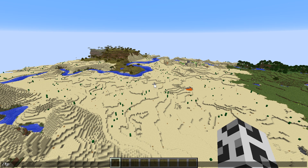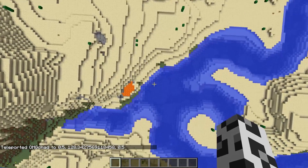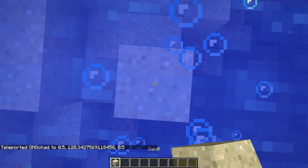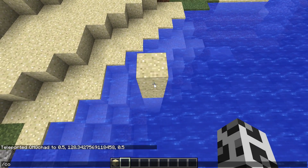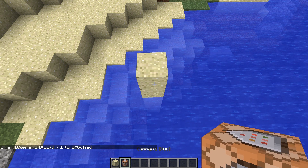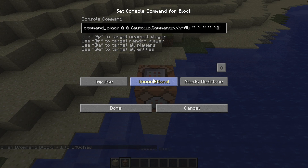The first thing that you're going to want to do is teleport yourself to zero, zero - either you can get there by doing the little tilde, or you could go way up in the air and then fall down. We want to be right there. Let's go ahead and build up just a bit. Next, we're going to want to give ourselves a command block. Give me command block. Place that down, and paste the super long command inside of here.